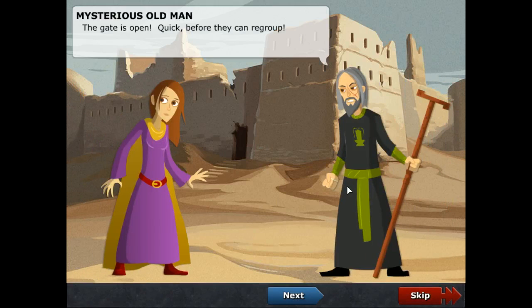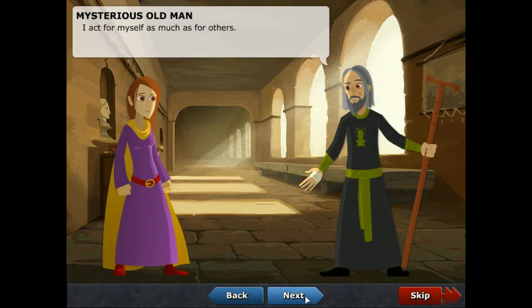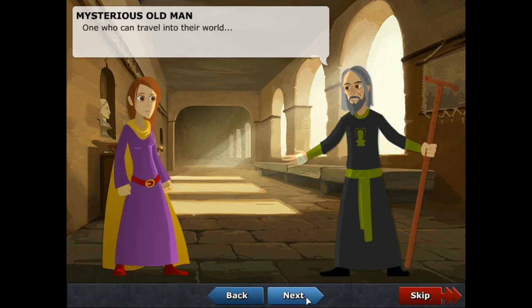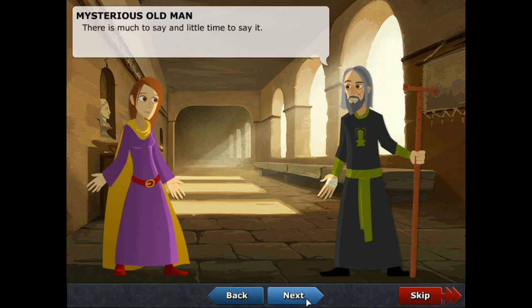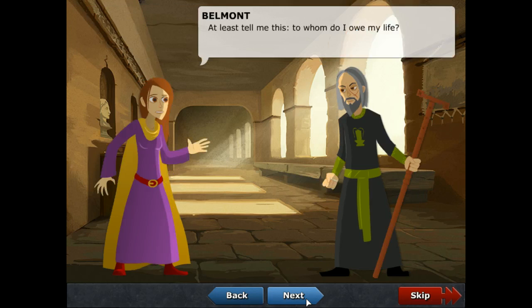The gate is open — quick, before they can regroup. Everyone into the monastery. Once again we owe you our lives, honorable elder. I act for myself as much as for others — you do not know your own importance. One who can travel into their world. Please, if you can explain any of the events of the last week to me. There is much to say and little time to say it — the enemy army still sits at our gates. At least tell me this: to whom do I owe my life?